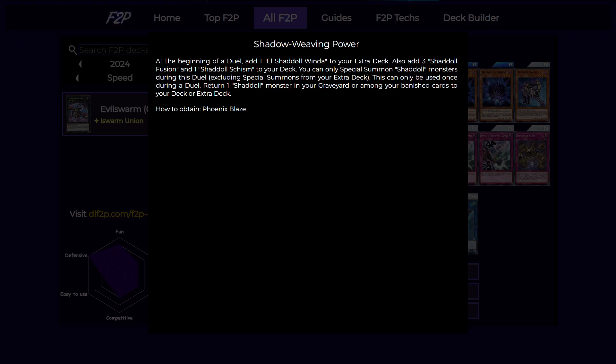Let's have a look at the skill. The skill is a legacy skill designed for this deck specifically, and it adds El Shaddoll Winda and three Shaddoll Fusions and Shaddoll Schism to your deck. Winda is a really strong monster — it's the one you're usually going to make turn one, and it stops your opponent from special summoning more than once. Shaddoll Fusion allows you to fusion summon using stuff from your own deck if your opponent has an extra deck monster on field, which is really good — it's a one-card combo if your opponent has extra deck monsters. Schism is also really good: it allows you to fusion summon during your opponent's turn, and also send monsters to the graveyard if you fusion summon a monster with the same attribute as one of their monsters. It is your main way of pumping out fusion monsters without spending a lot of resources from your hand.